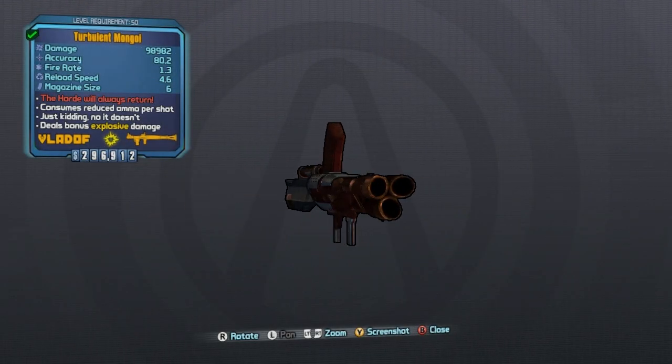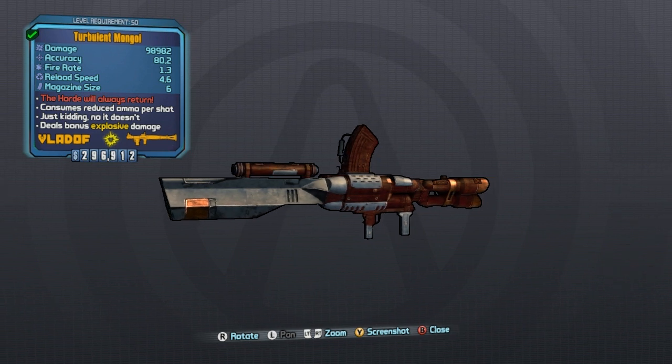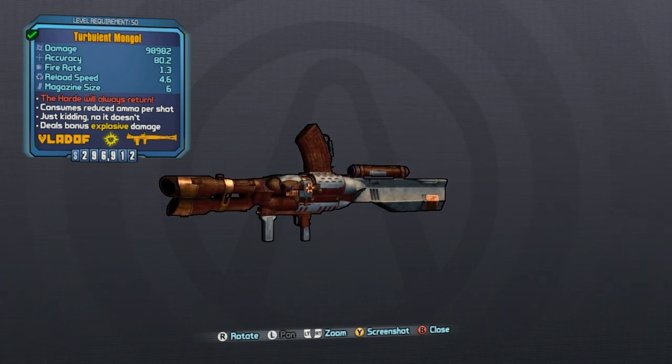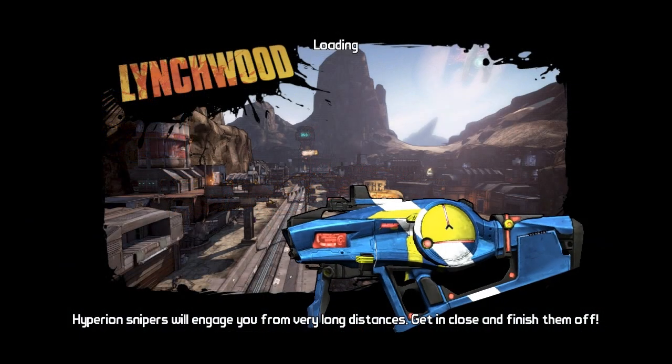What's good, fellas? Onions here. It's time for us to farm more legendary gear in Borderlands 2, and today we will be farming the legendary rocket launcher called the Mongol.